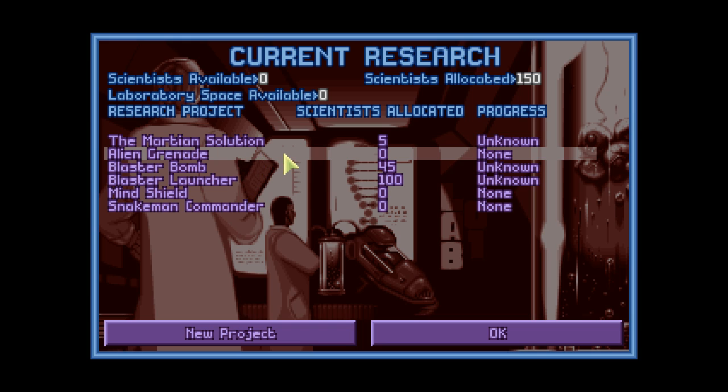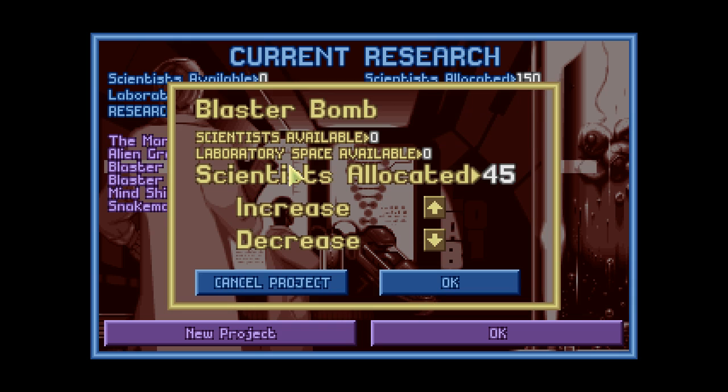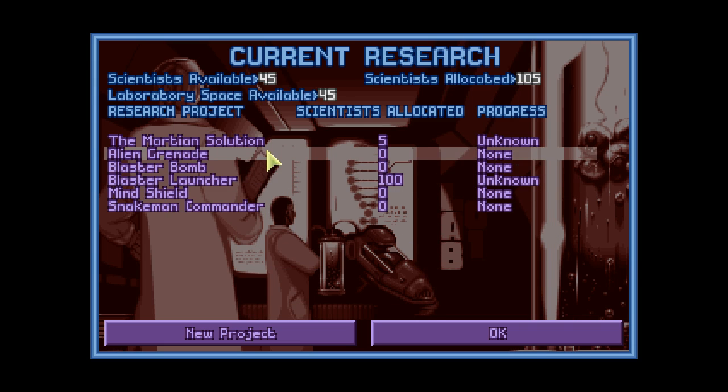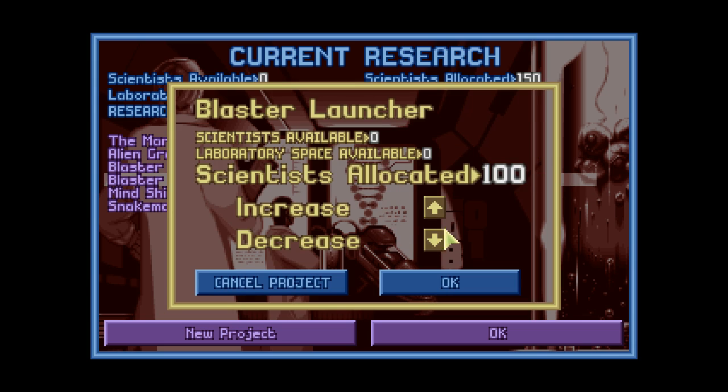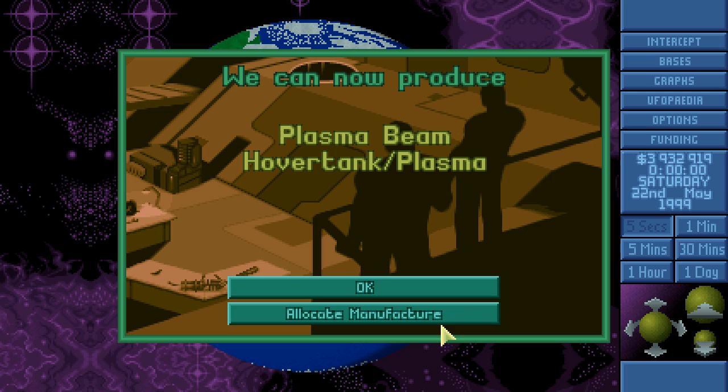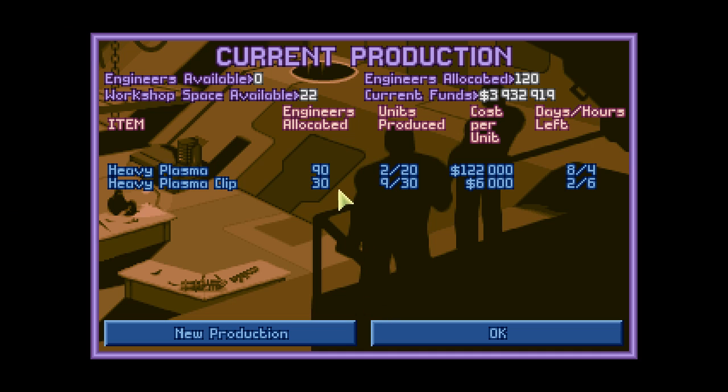Or maybe we can do alien grenade as well, so that I don't have to throw those bulky heavy explosives around anymore. Yeah, let's do that first. Alien grenade - 45, or 50. Good. Now we can do plasma hover tank, and we will definitely do that once the heavy plasmas are finished.